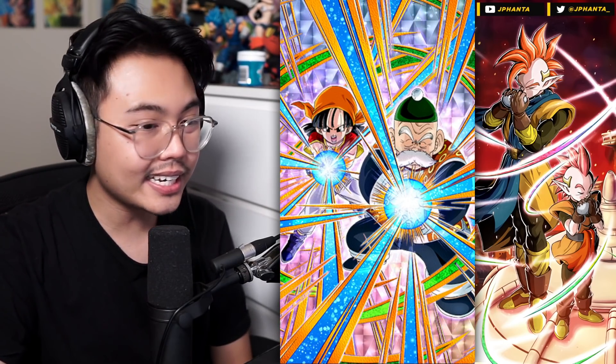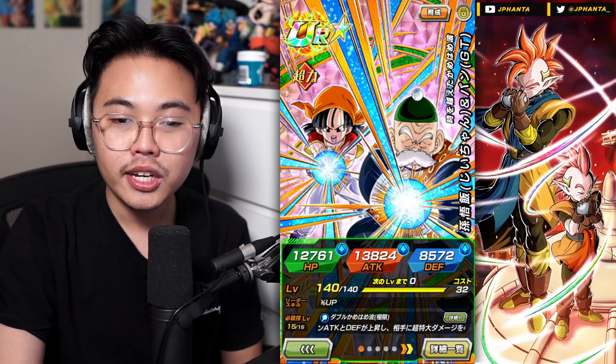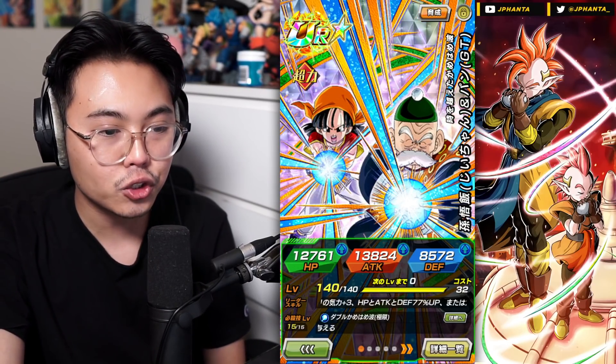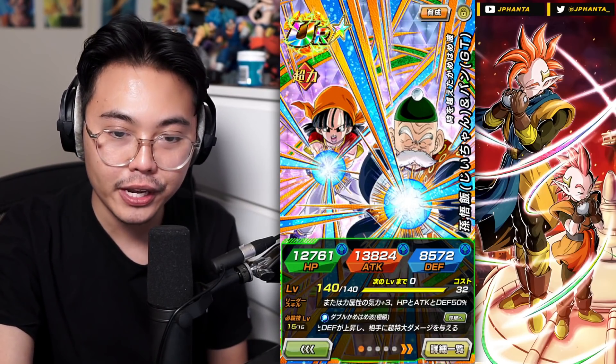We're going to go through the card's details and everything, since you probably don't even remember what the TUR even did. The stats are now 12,761 HP, 13,824 attack, and 8,572 defense — really good stats, as per usual for any EZ-A free-to-play card.